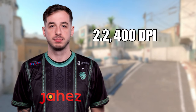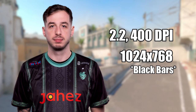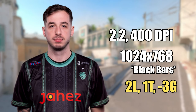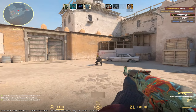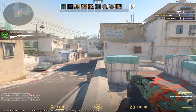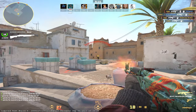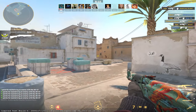Coming up next is the legend himself, KennyS, and he plays on 2.2 sensitivity on 400 DPI. He uses 1024x768, which is 4x3, but with a twist as he actually uses black bars. For some reason I couldn't really get the black bars to work so I just played with stretched, but if you want to replicate his settings I advise you try to get the black bars. His crosshair is 2 length, 1 thickness, minus 3 gap, and yellow colour. Right off the bat I was enjoying his crosshair for both long range and close range gunfights. However, the 1024x768 resolution was a bit too pixelated, and even though it felt like I was playing CS:GO again, I didn't really like the quality decrease.